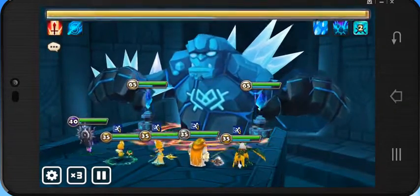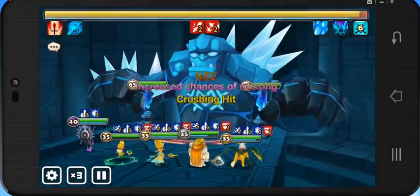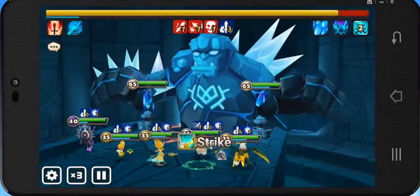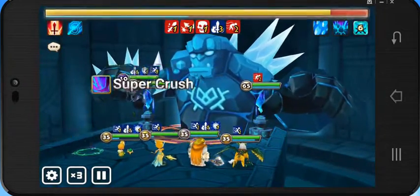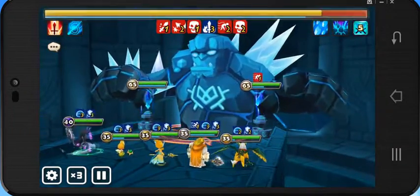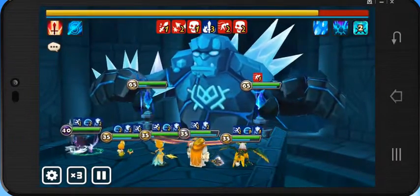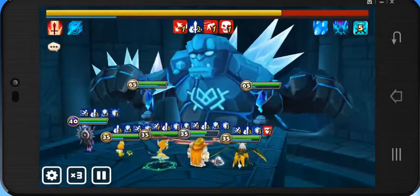For the boss, you just have to auto it. Since we have Shannon's attack and defense buff, and Veramoss will cleanse the defense debuff, all we have to worry about is keeping the boss slowed — which is Shannon's ability — and keep cleansing the defense break so we can kill him by putting a lot more DOTs on it. That's basically the idea of it.